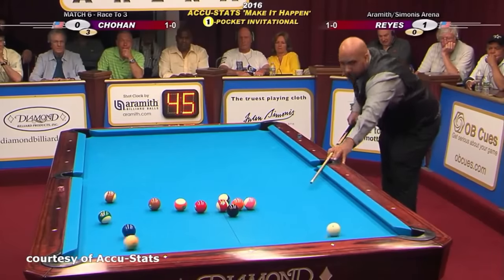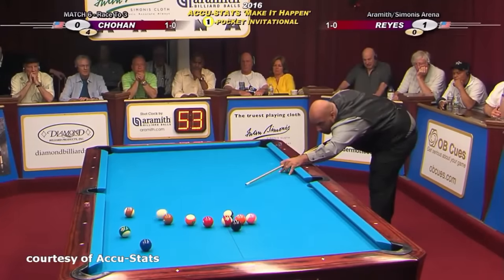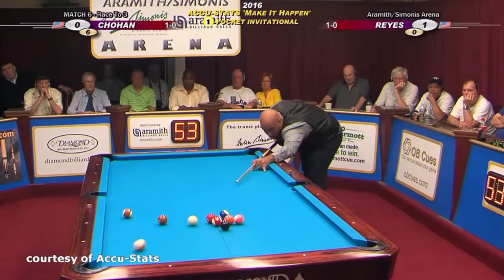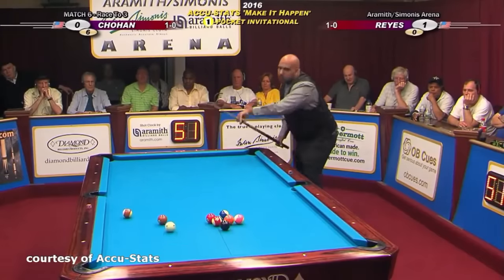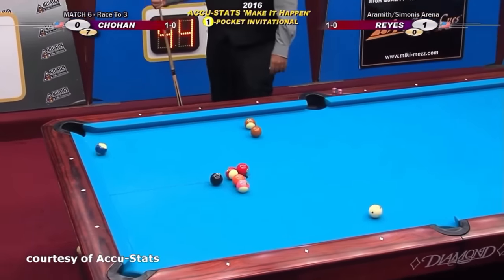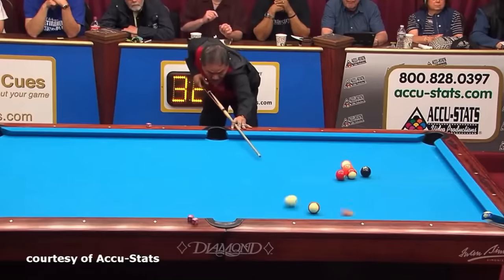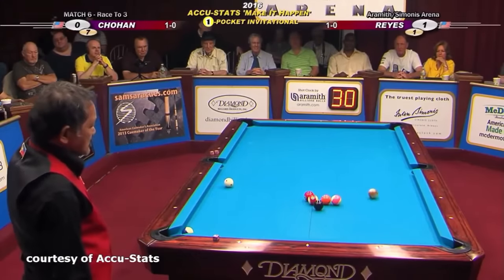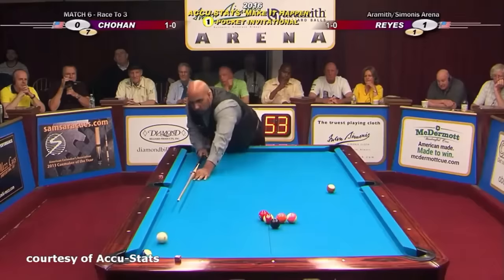One Pocket favors smarter and more experienced players, even against great shot makers. You don't need to pocket a ball on every offensive shot. You just need to get balls close to your pocket and lead the cue ball so your opponent doesn't have reasonable offensive or defensive shots in return. You just need to eventually get 8 balls into your pocket.